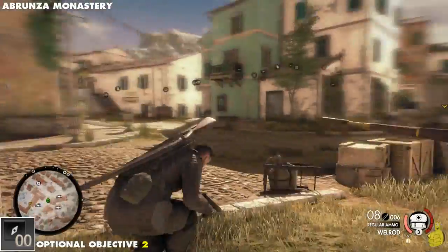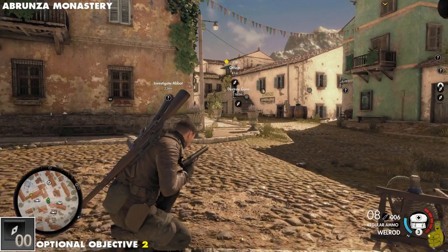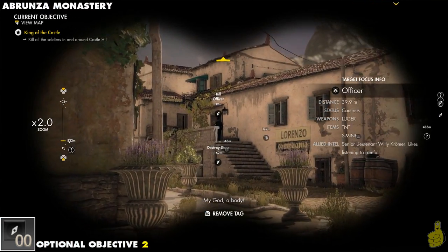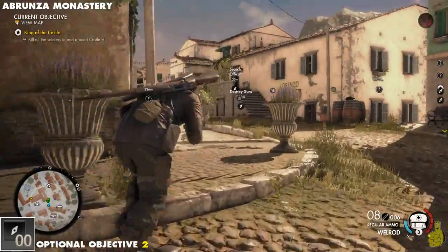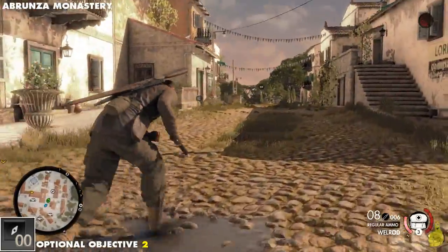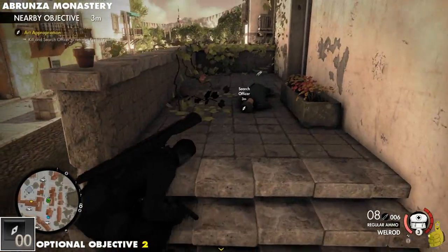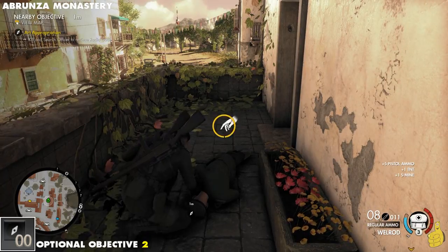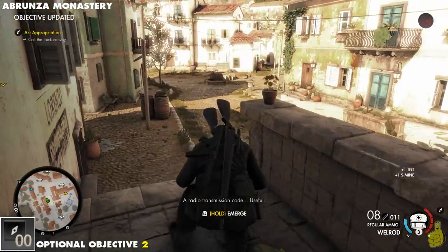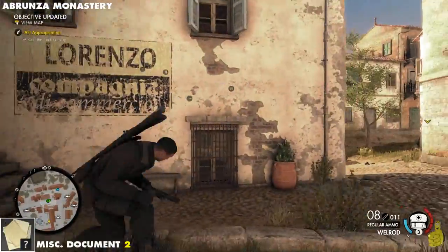Next up is Optional Objective 2. This guy over here has a radio code on him. We're going to need that code later to investigate a convoy of trucks, and it's all part of the Investigate Abbott objective. So here we go — Optional Objective 2. We take out the officer. Normally we'd find a duty roster, but in this case he just has that code for us.